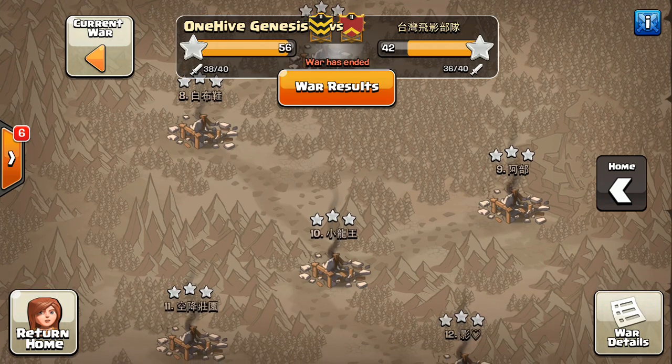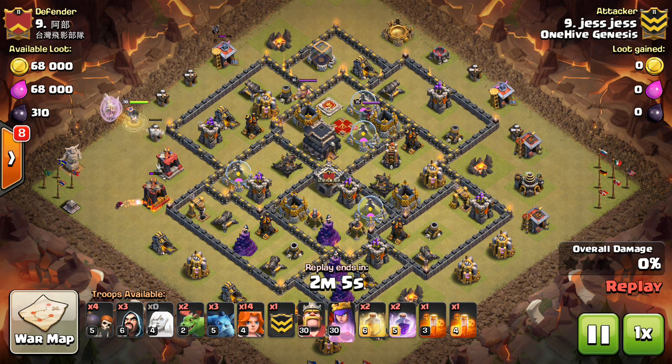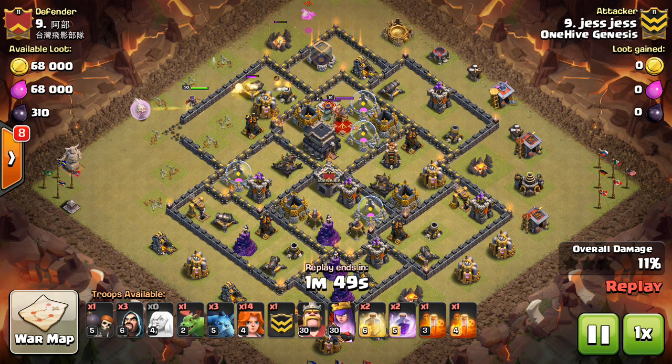So let's take a look at a few replays to demonstrate these concepts. This is the war — good job to Genesis, our first war since the two-week ban. Off to a good start already, good to be back. I'm not showing any examples of a regular Town Hall 9 queen walk around the outside of the base. You pretty much always want to bring four healers or less for that — I can't think of a circumstance where you'd want to bring a fifth healer there. You want to stick to the two circumstances I described, and when you're doing a Town Hall 9 queen walk around the outside of the base, those circumstances almost never apply. So I'm going to show some more complex examples instead.